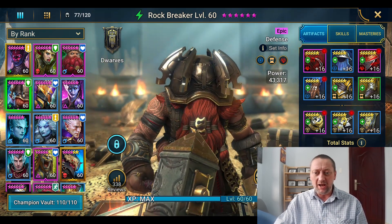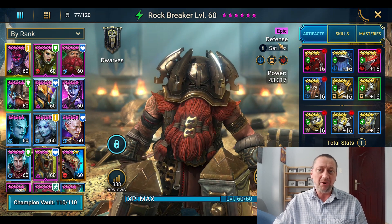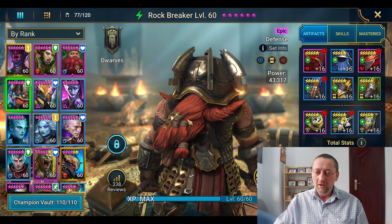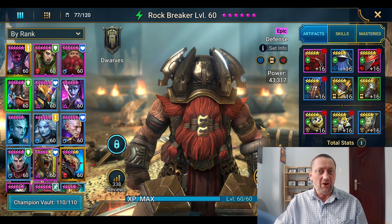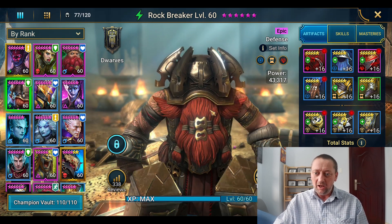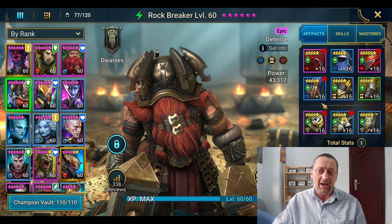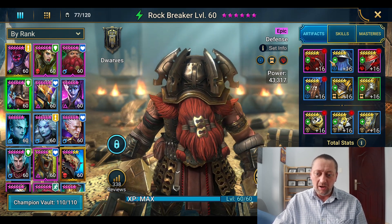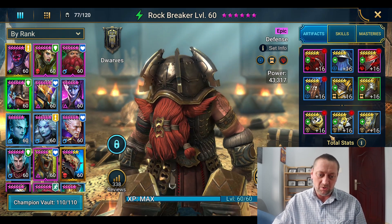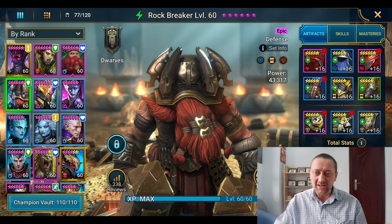Today I've got a champion guide on quite possibly my favorite champion in the entire game — Rockbreaker. Rockbreaker is an epic dwarf. He's a defense based character, Spirit affinity, and this guy is an absolute tank. He's definitely underrated in my opinion, but we'll get onto that in a second. We'll take a quick look at his skills, the masteries I've kitted him out in and his artifacts, where he's best used, and his reviews — I have issues with the reviews actually.